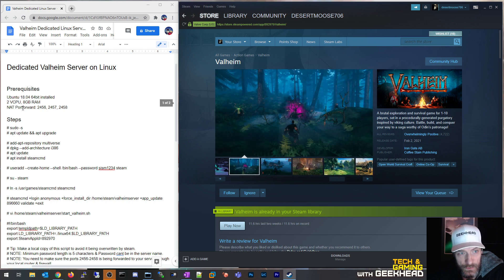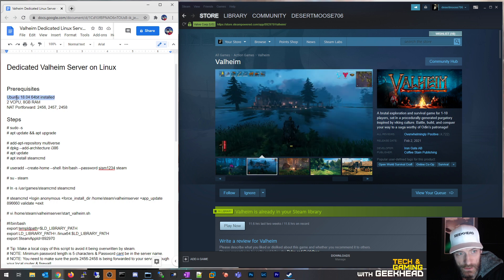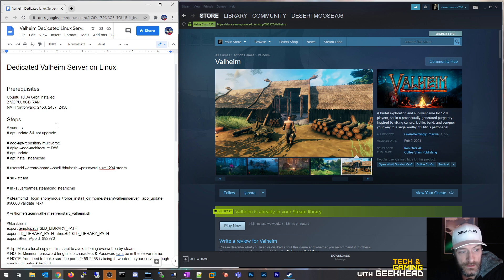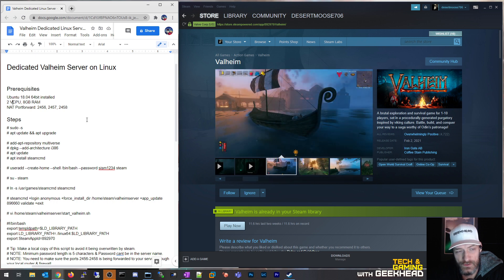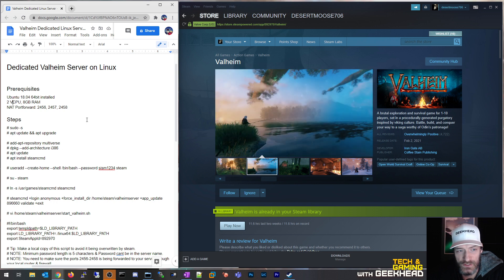We're going to use a base Ubuntu instance — you can use whatever version, the latest should be fine. I built this on 18.04 just because I already had the ISO downloaded. If you run into issues, you could start with that same version. I gave this VM two vCPUs and eight gigs of RAM. When I first started I gave it one vCPU and four gigs, and I thought I was running into issues starting the server — it wasn't enough vCPU, at least not in a timely fashion. As soon as I bumped to two vCPUs and eight gigs, performance was significantly better.